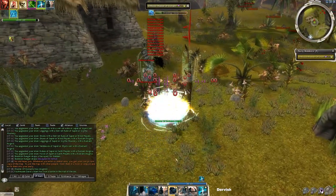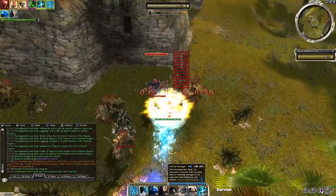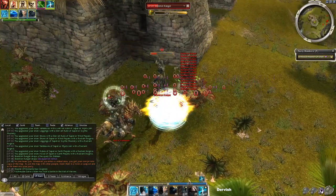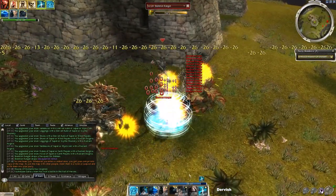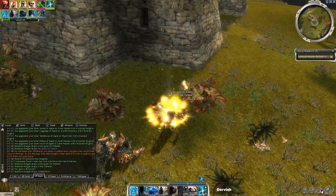Another classic build: Vow of Strength dervish. Dervishes have a bit higher HP — it's a natural HP boost they possess — but the build works very similarly to the classic 55 monk build. Maintain the monk enchantments and spike with Vow of Strength, Staggering Force, and Eremite's Attack.